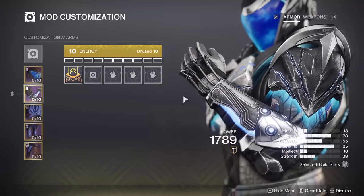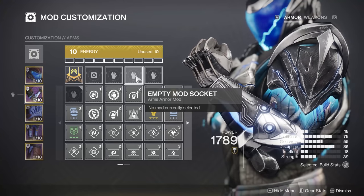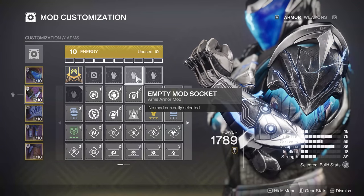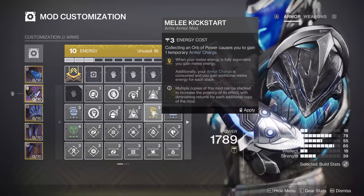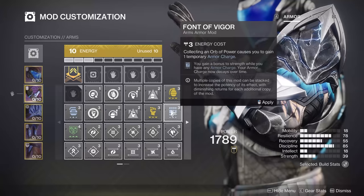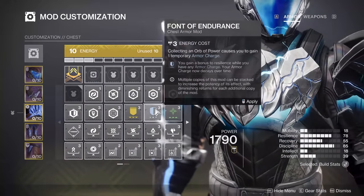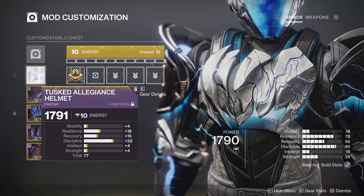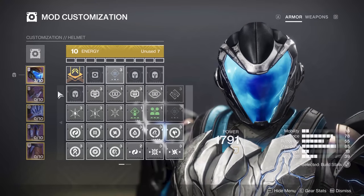The new system is called Armor Charge — it consolidates the old Charged with Light and elemental wells into one system. Collecting an orb of power causes you to gain one temporary Armor Charge. Any mod that affects Armor Charge lets you pick up an orb and get Armor Charge — you don't need a separate 'generate armor charge' mod. That is just on by default when you equip any Armor Charge mod.